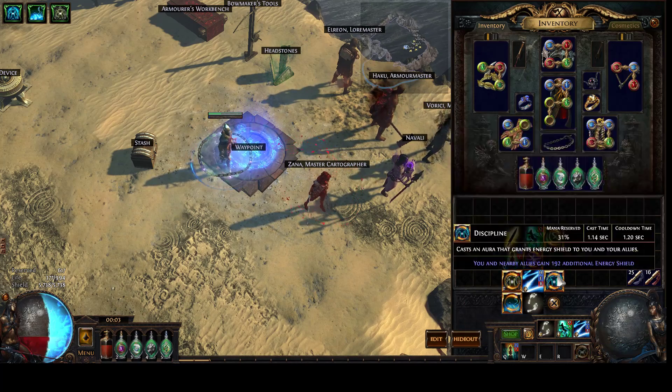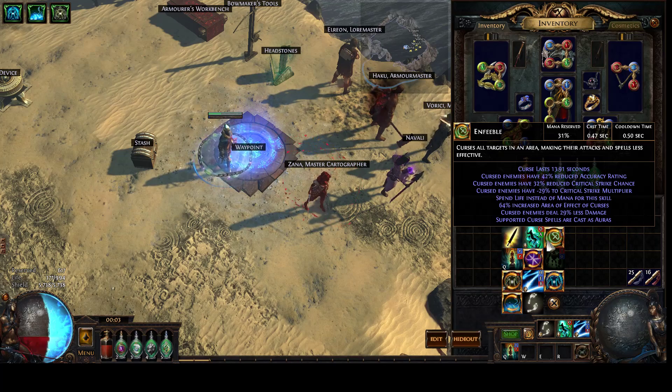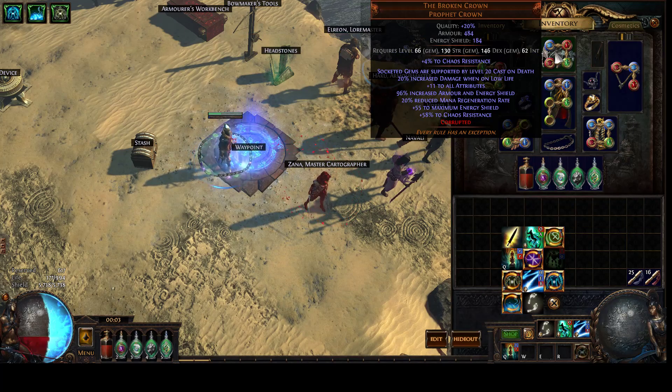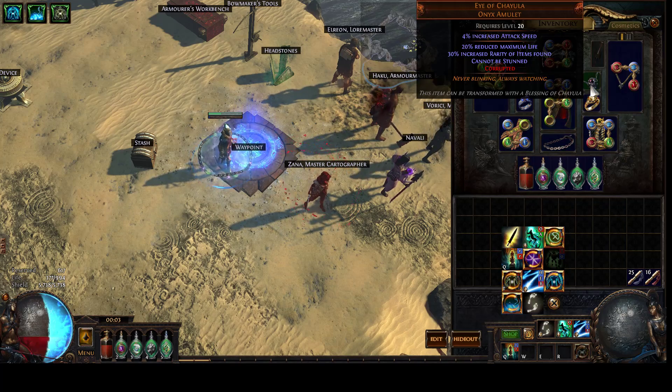Auras: Grace, Discipline, and Arctic Armor off mana. Temporal Chains and Enfeeble off health. Just running Broken Crown for chaos resistance, a bunch of energy shield, and high resist gear to compensate for the fact I'm using unique jewelry.